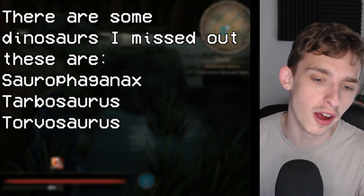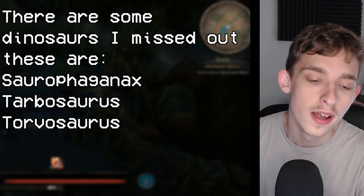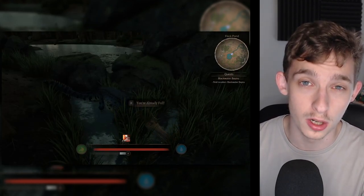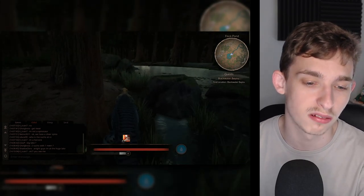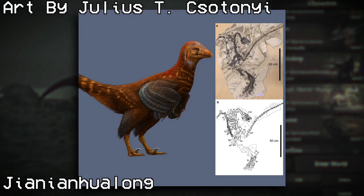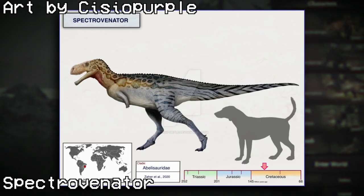I'm going to go over this in three size tiers. First, the dinosaurs smaller than 1m tall: Anchiornis, Hulsanpes, Shuvuia, Sinosauropteryx, Yuanchuavis, Hulong, Buitreraptor, and finally Spectrovenator.